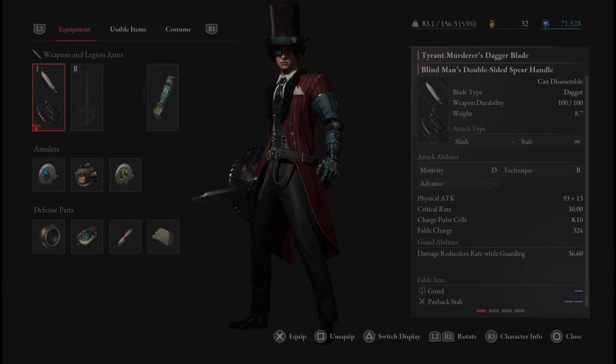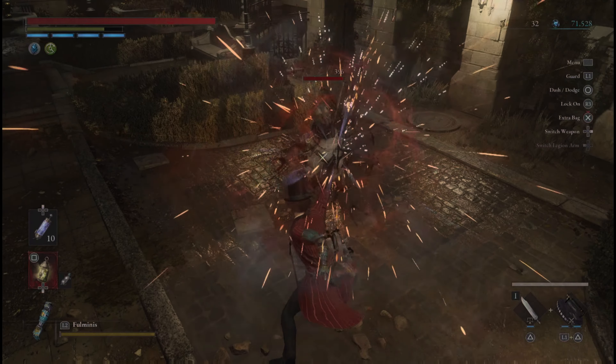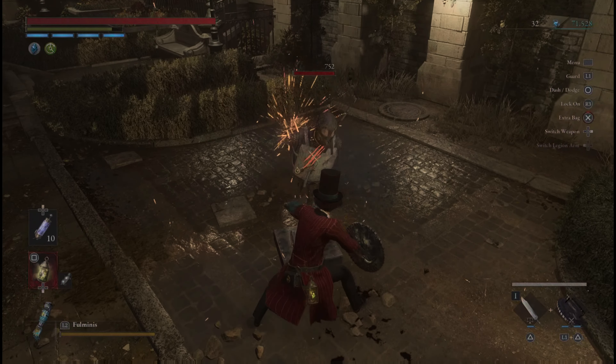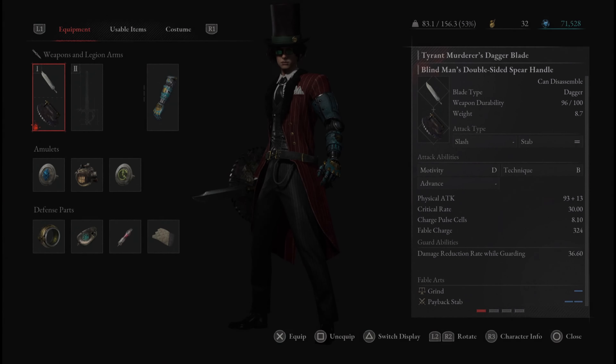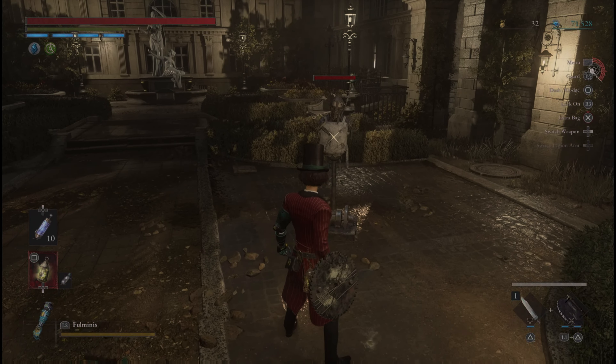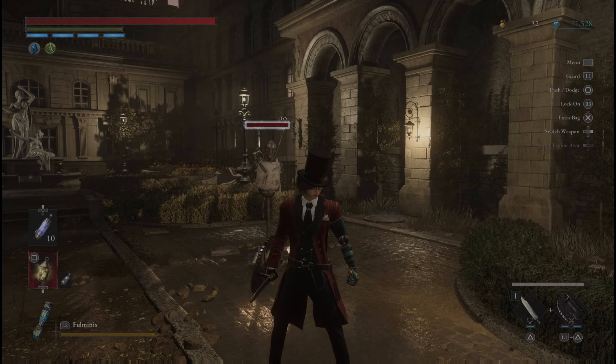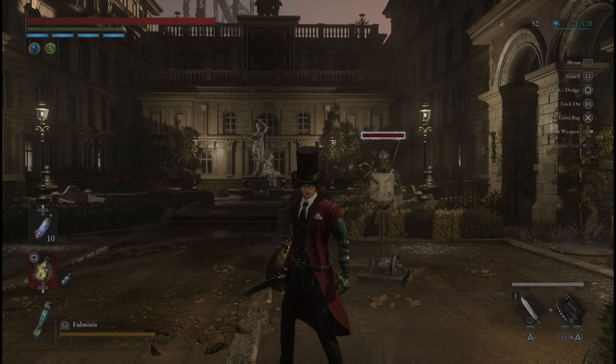Next we have the Tyrant Murderer's Dagger Blade on the Blind Man's Double-Sided Spear Handle. We have Grind for the blade fable art and Payback Stab for the handle fable art. This is pretty short range, but the crits are nice — there are several weapons in the game with a critical rate, and this one has a 30% chance to do 50% more damage. The Grind fable art increases that critical hit chance. You'll know when you get a crit by a bluish flash — and they proc quite often. The Trident, Pistol Rock Drill Blade, and a few others also have this crit mechanic.